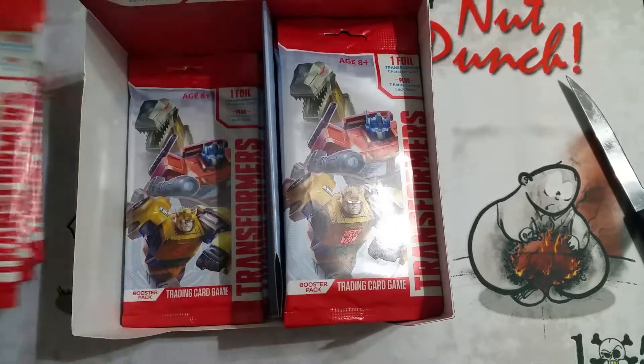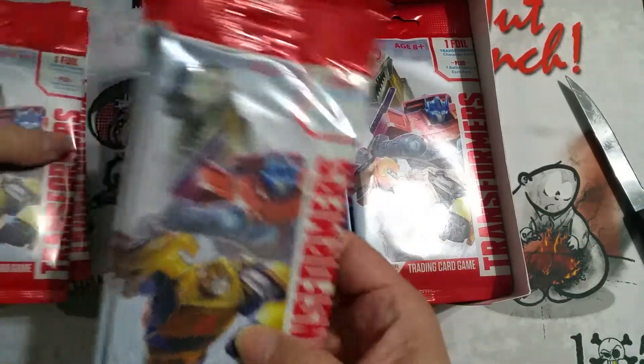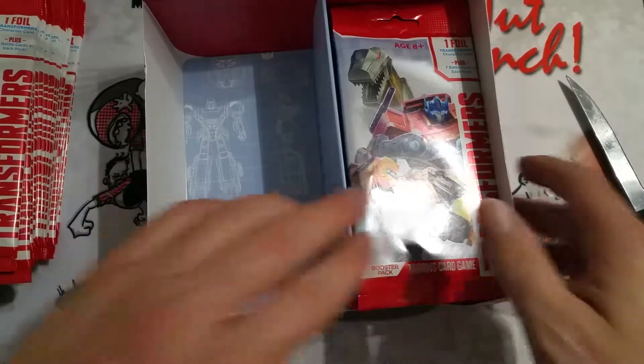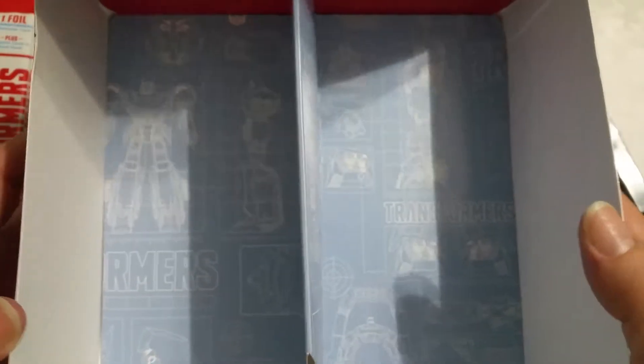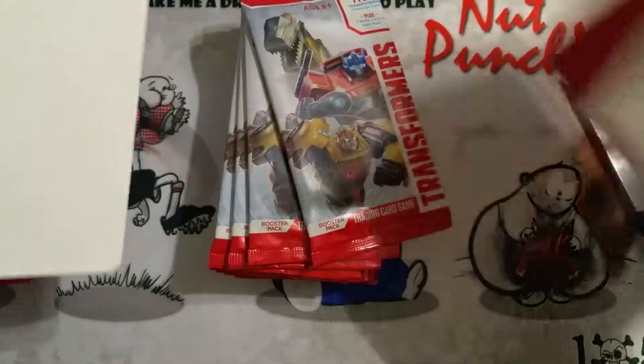Another point of confusion is the values of these cards - it's kind of mixed in with the San Diego Comic-Con releases, which confuses things. The San Diego Comic-Con 2019 version I got was Soundwave and Blaster. That's a different story; they have their own section for that on TCG, so that's good.